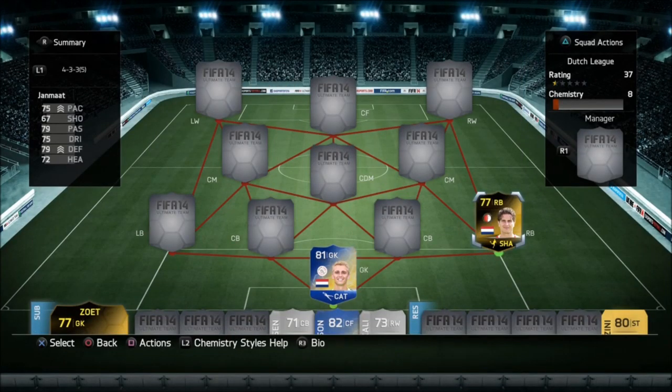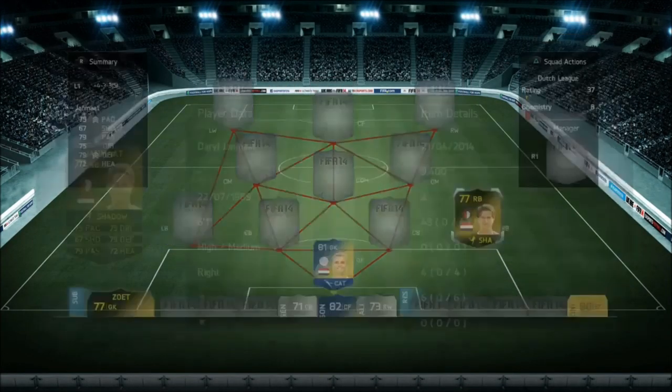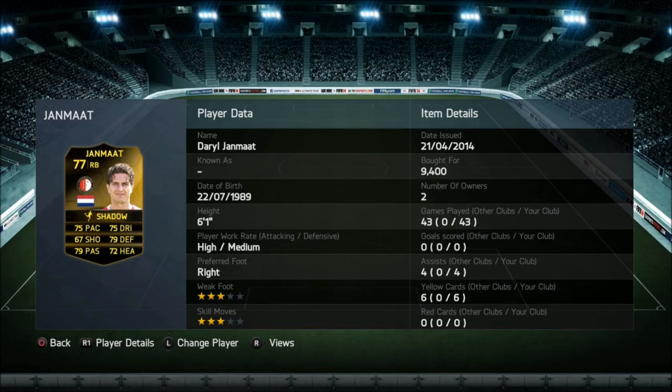Zost is another in-form goalkeeper that I have on the bench — he was very, very good as well. The right back, Jama, I believe it's his second in-form. He's six foot one, and that's the reason why I really like him. I've picked him over the silver in-form right back there. I really like his pace, and because he's a second in-form he has some ridiculously overpowered defensive stats. He's absolutely phenomenal. He's got great strength. His stand tackle is phenomenal. His slide tackle is brilliant.